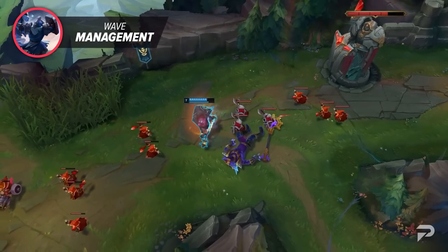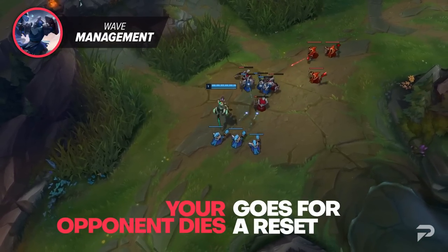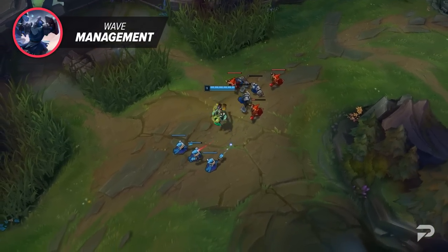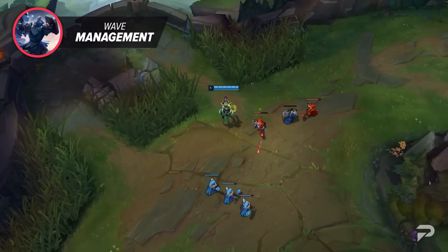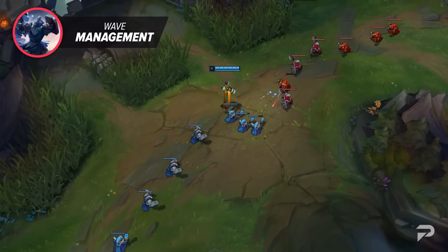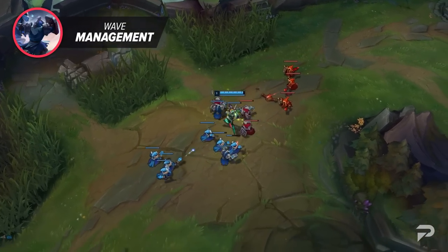One more important thing is what you do with waves when your opponent dies or goes for a reset. A lot of people take their opponent being out of the lane as a chance to last hit and get some CS. This may feel like the right play in the short term, but if your foe comes back before you can crash the wave, they may end up with a freeze off of it, putting you right back into a losing spot. So try to calculate how much time you have before your enemy is back, and make sure you prioritize getting the wave into the turret before they are.